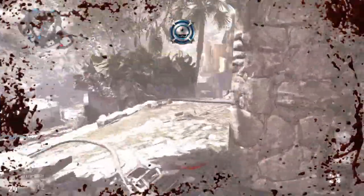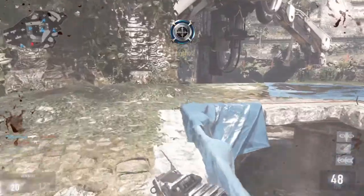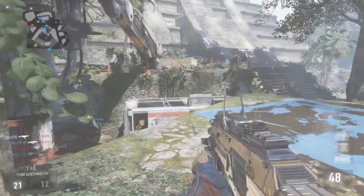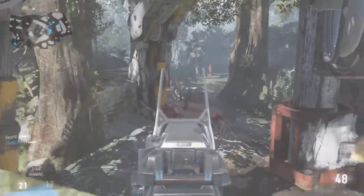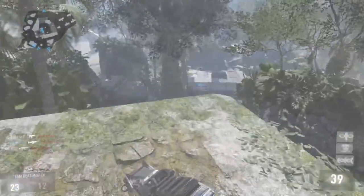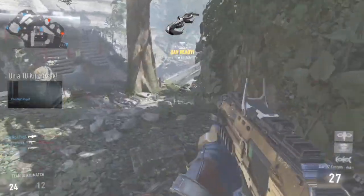I didn't get the DNA bomb this game because I got shot in the back by a camper. Another reason is because I was using a lethal kill streak — the Warbird — and I reckon if I didn't get so many kills with that, the enemies would have positioned themselves more in the outer areas instead of in corners, which is one of the reasons why I died.